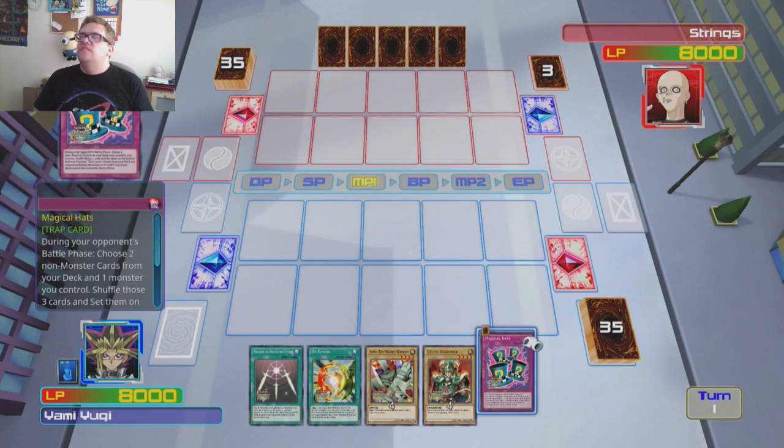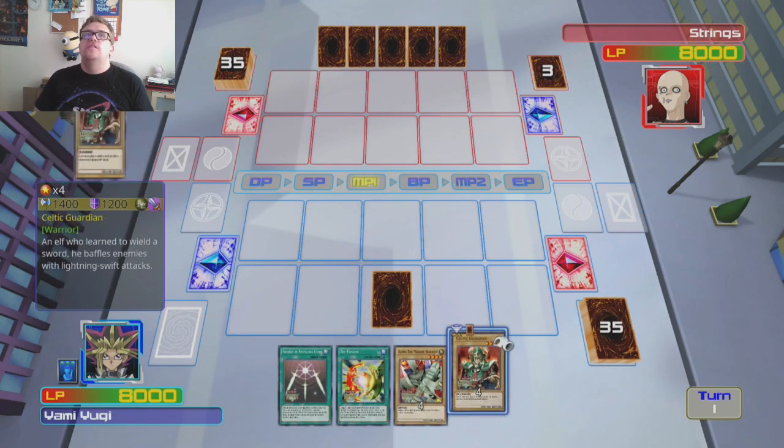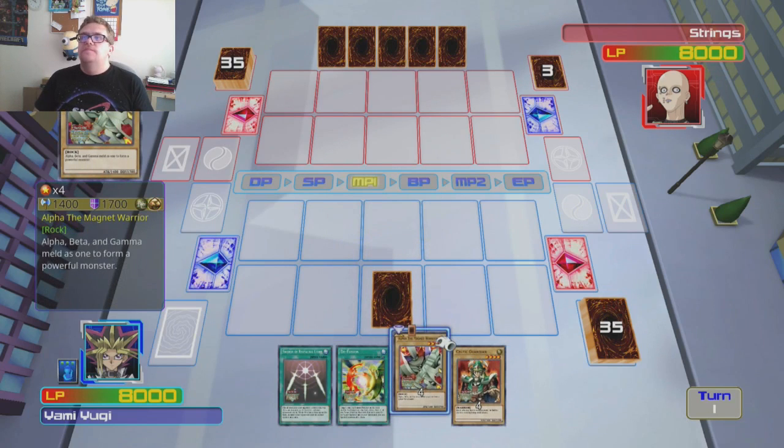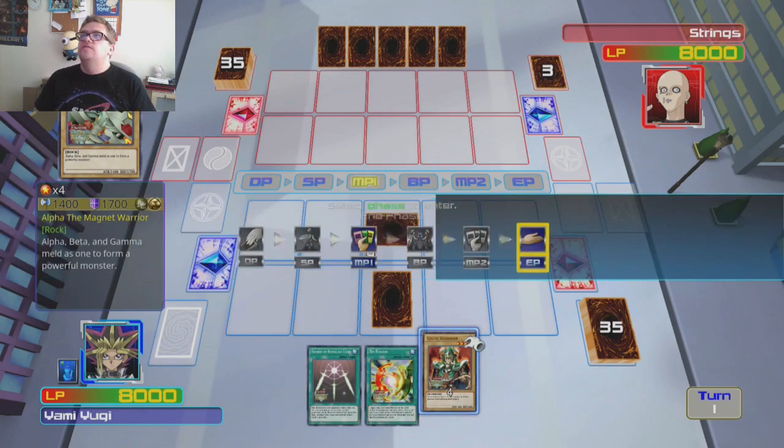I don't like this Yugi state. The battle city one isn't the best but it's okay. We'll summon in defense — we'll set that down and then finish it there for our first turn.